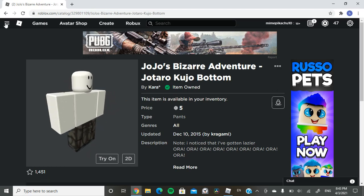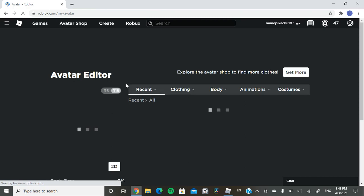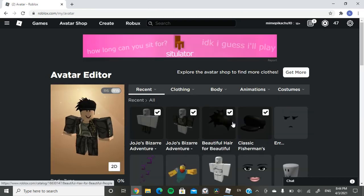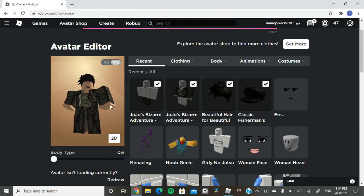If you just want the most basic things, after you've got all that, just go back to your avatar. That is the most basic Jotaro.